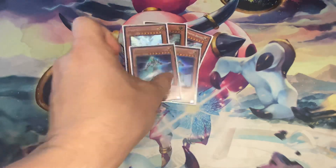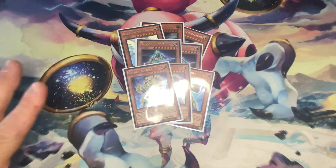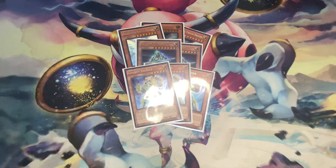Starting with the deck profile, we have three Galaxy Eyes Photon Dragons, two Galaxy Knight, and three Galaxy Soldiers. This is your standard Galaxy package. You always want to run these cards — they're your main cards that get the deck running.